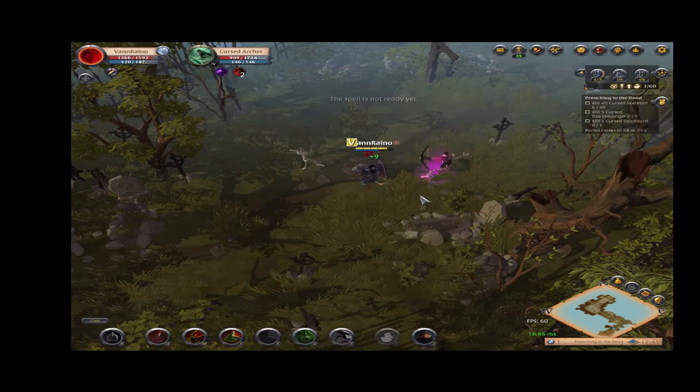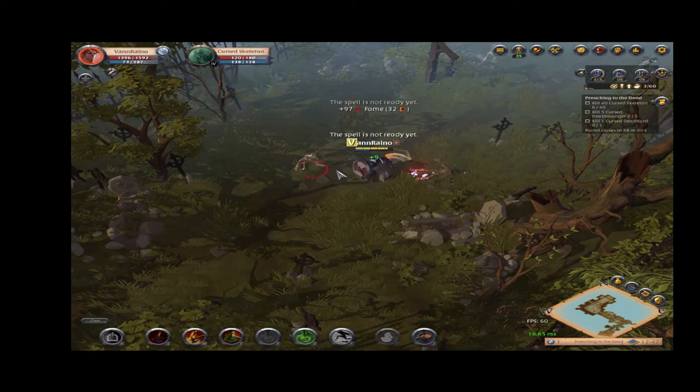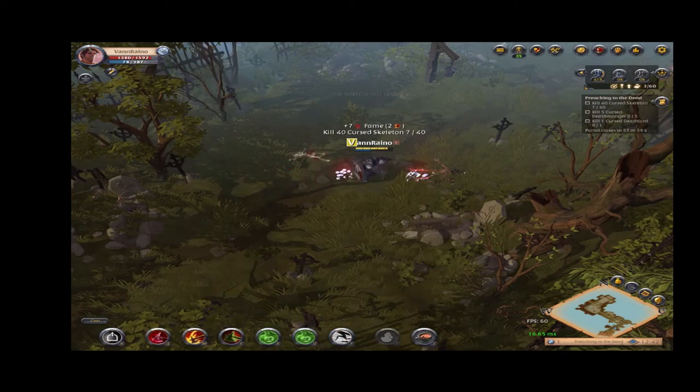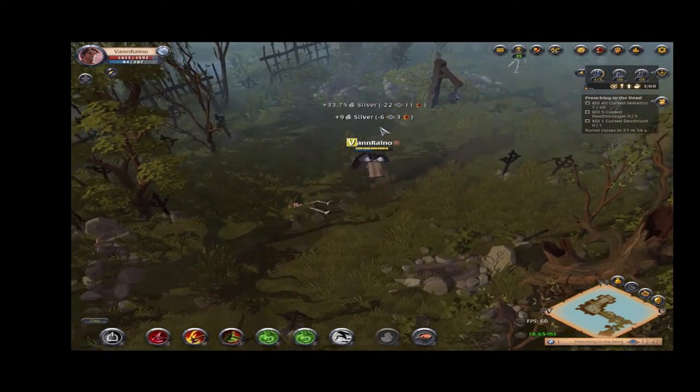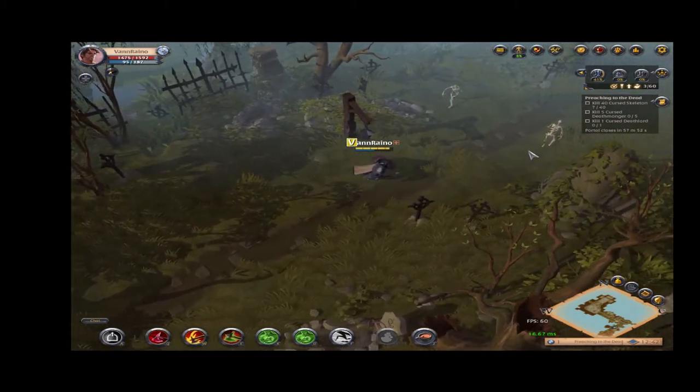If you would notice, I try to stack three of my Rending Strike status — the skill in my Q slot — before using my third skill called Vampiric Strike, the one in my E slot, because it gives more health that way. Also, each stack of Rending Strike deals bleeding status to the enemy.